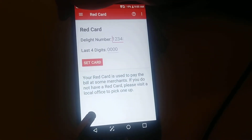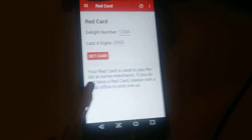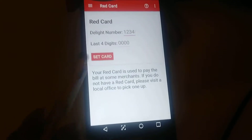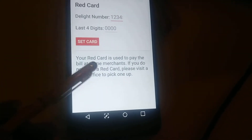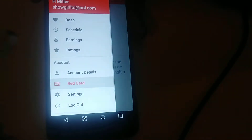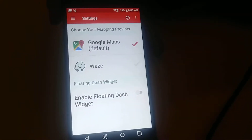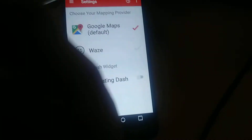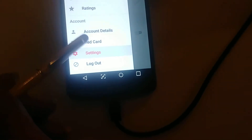You get your account details and your red card. If you go to orientation or don't have orientation, they just mail it to you with your bag. You can order extra red cards for free at the Dash store and they ship free too, so I ordered an extra card just in case. You enter your card number, set the card, and it's ready — that's what you use to pay some merchants. Most are already paid online. Leave settings on Google Maps, and I also use a GPS on my car which works better.